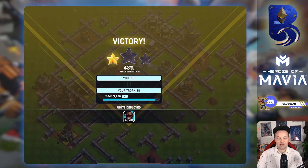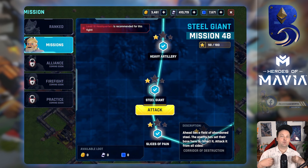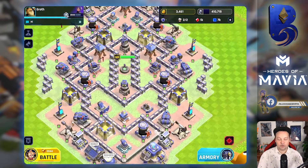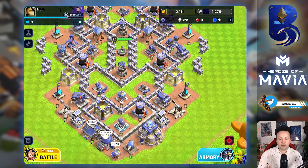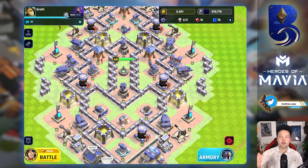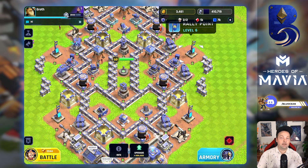Not all missions are this easy, but this is a good example. Usually I make sure to have a bunch of sky fires when trying the next mission to figure it out. You want to level up your troops based on what you need — since we're using a lot of sky fires, I always make sure to upgrade those. Rally points are really important too, because as you progress your HQ you want your rally points upgraded and built to give you access to more troops.